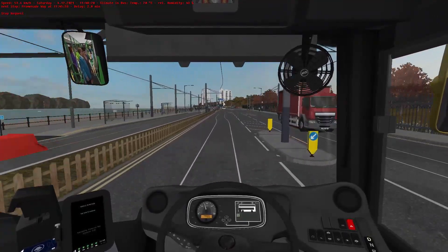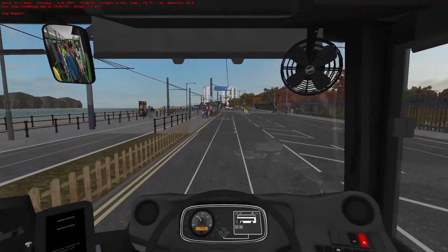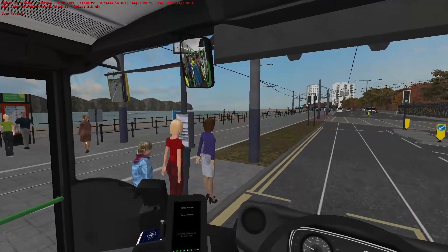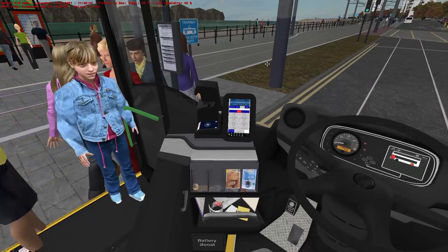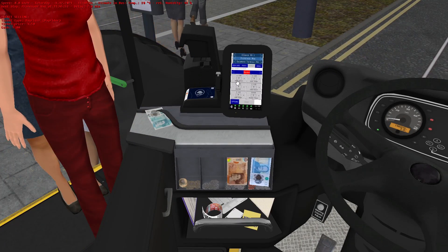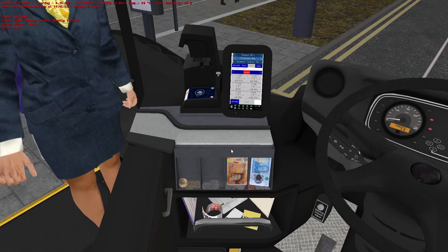Every other route turns right there so the temptation to turn right is just oh too much - but we're going straight on. That's a bit of a sharp stop, but we've got places to be. I'm trying to avoid the potholes - I'm in Bus Sim 21 mode and I think they're all going to whinge and moan if you hit the potholes.